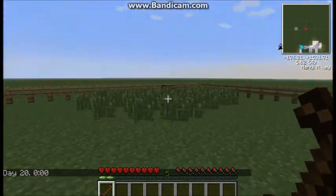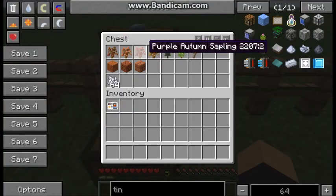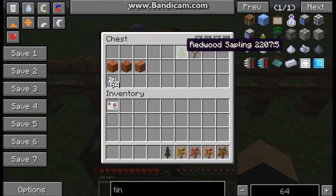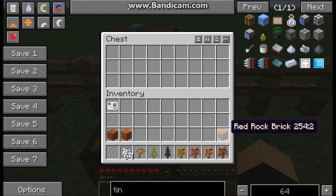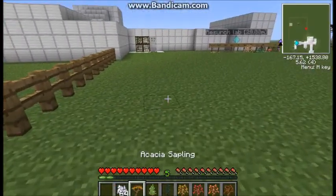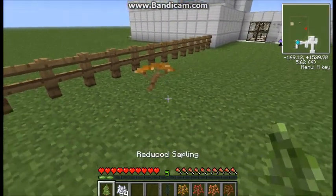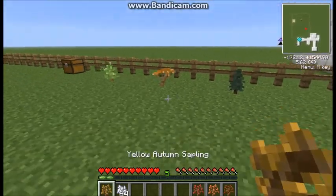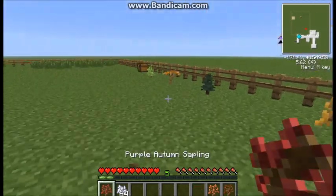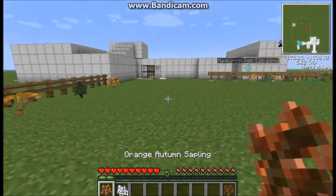Now we're moving on to trees. They've added a whole bunch of new trees, and there's also red rock — I'm not sure what that is yet. I'm going to grow all these trees to show what they look like. Here you've got an Acacia tree, and a Redwood.